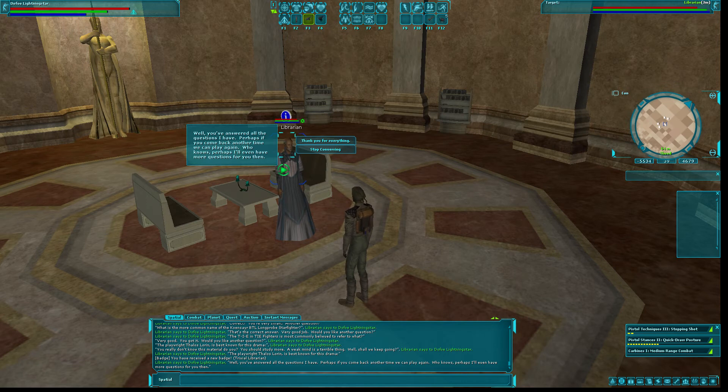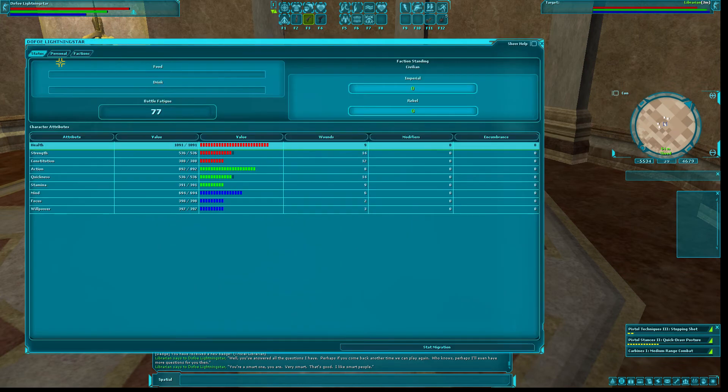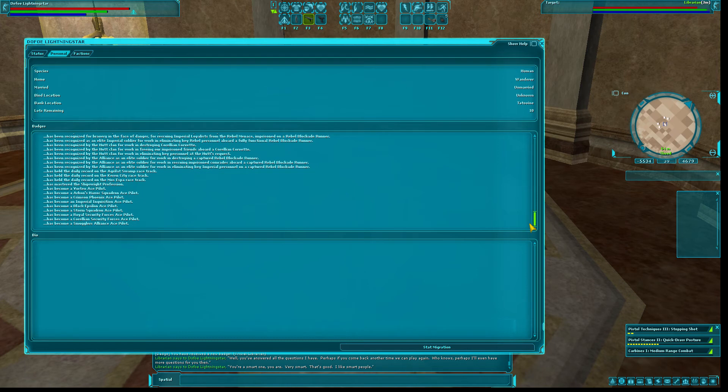That is all the questions you have to answer. The librarian says 'answered all the questions — perhaps if you come back another time we can play again, perhaps I'll even have more questions for you.' We got our badge — Trivial Librarian! That is the Trivial Librarian badge knocked out as we progress through our Star Wars Galaxies badges.